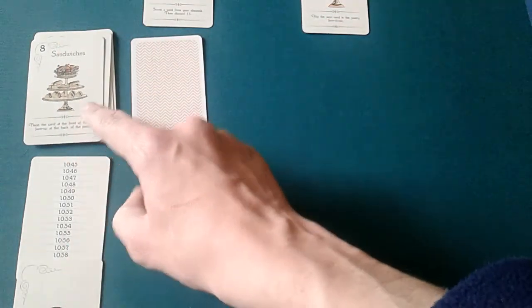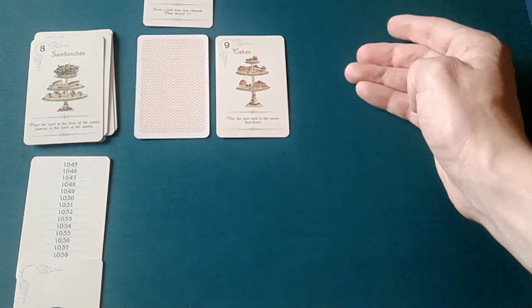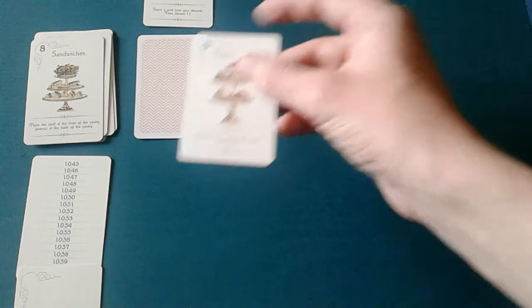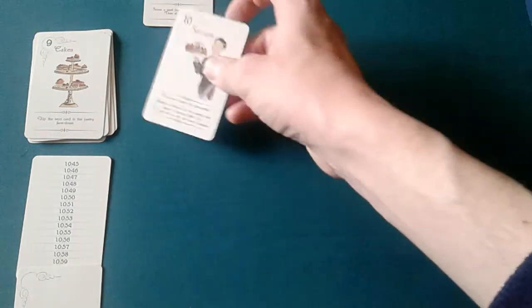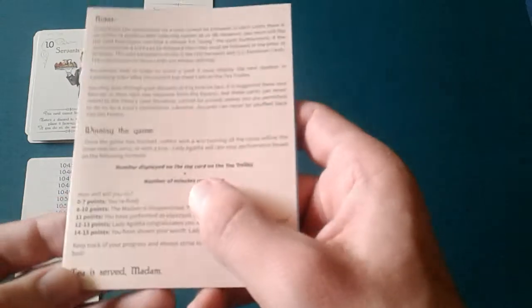The servant lets us flip a card face down to bring one card from the pantry. We bring the next one down, score it, costing a minute — it says put the card at the front to the back face up. We then flip the servant face down and bring another card down without losing a minute. We score the next one — it says flip the next card face down. We shuffle the remaining cards and score the last one, losing a minute. That's the end of the game with zero minutes left, scoring the number on the top card: 10.